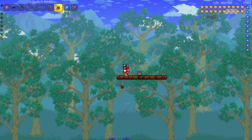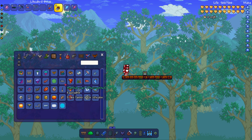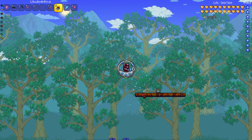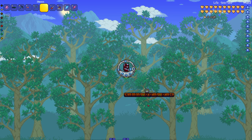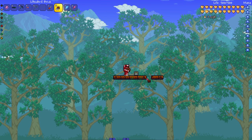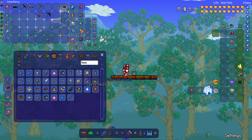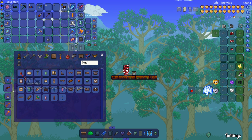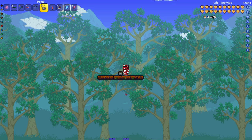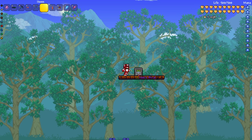Now let's test one vanilla thing I didn't want to skip — the Drill Containment Unit. Does it break the unbreakable block? Nope, it doesn't. Then we move to explosives — regular bomb and regular dynamite. From a vanilla perspective, let's see if these have any effect. Also unbreakable!